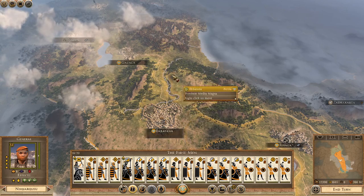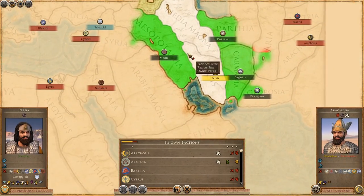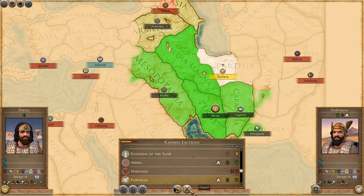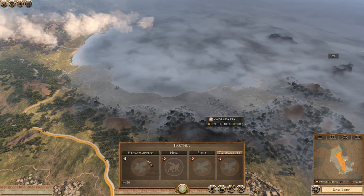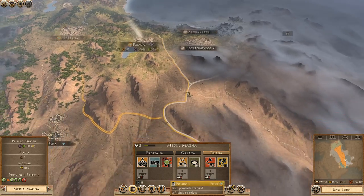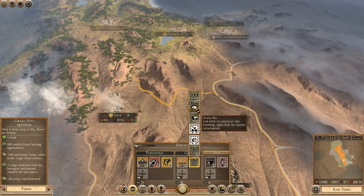I might have to send the large army back this way. I might just go across their land and take it and have an outpost. A grapefield would be great, but minus three public order — I'm not a fan of that. This one gives me seven food and minus one public order. I'm not too desperate on the food — I'll hold off on that yet.